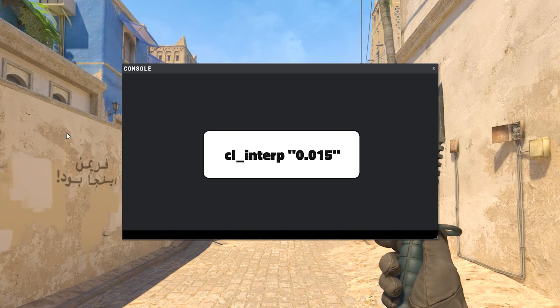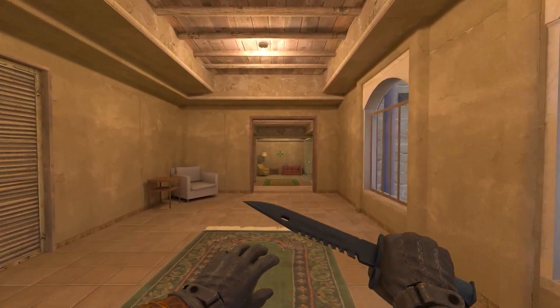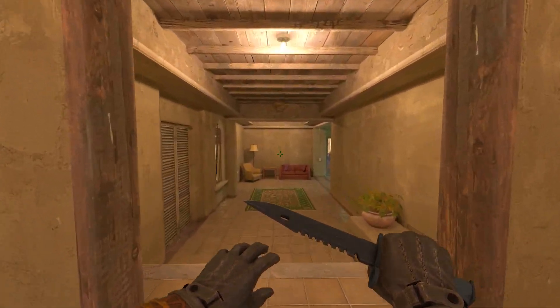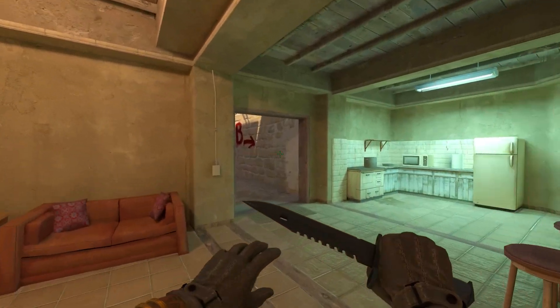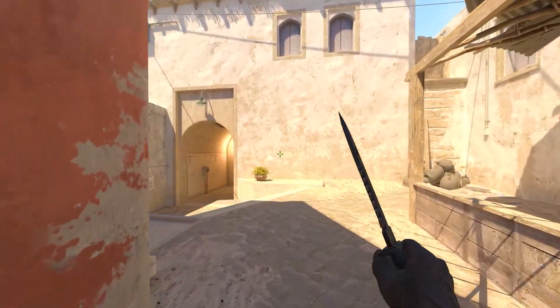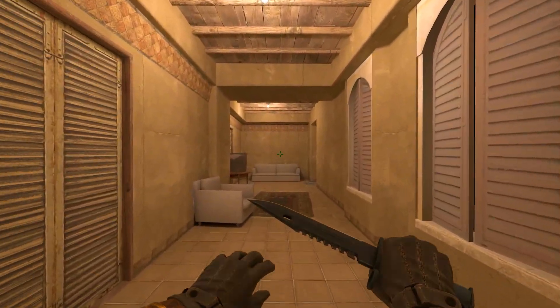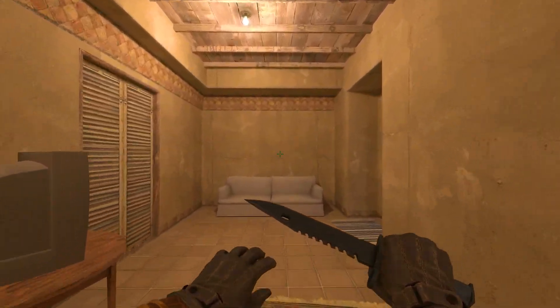CL Inter — set this command to 0.015. This command is like a short-time buffer that your game waits before showing any new updates. This short buffer ensures that everything you see on screen is smooth, even if there are small delays in receiving the updates. The value you set is the minimum amount of buffer time your game will wait before showing updates.